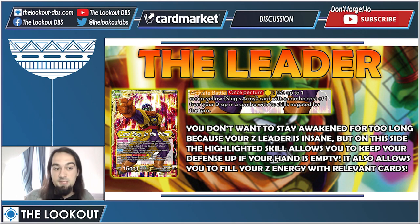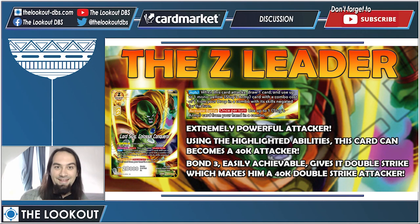You really want to become the Z leader as fast as possible. On the awakened side, at least you have an activate battle ability which allows you to defend if your hand is empty — for one energy you can combo with your 10k guy from the drop and then charge him into the Z energy. You want specific cards in your Z energy, so if your hand is empty you can at least defend yourself.